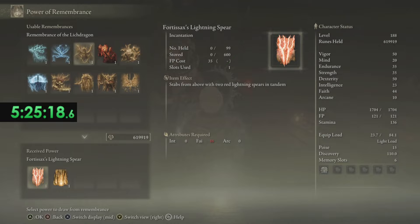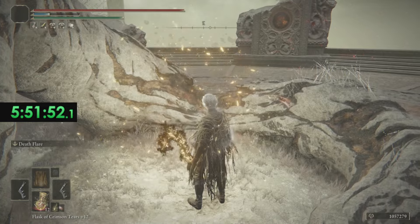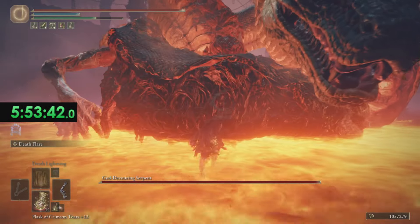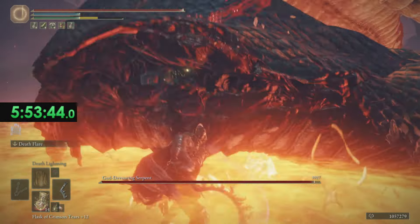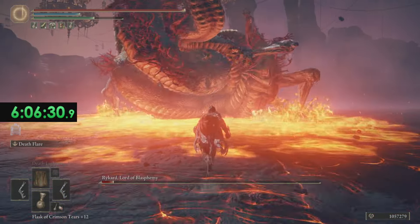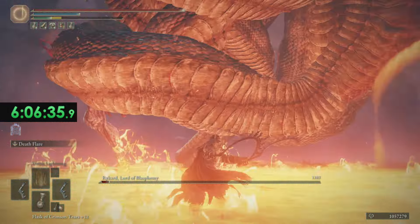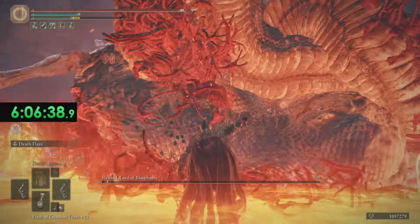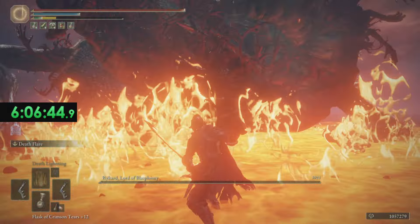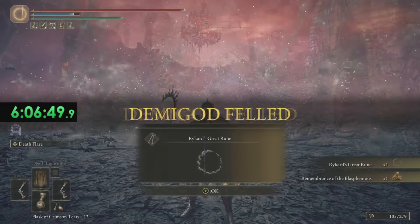We acquire Deathlightning from Fortissax's Remembrance, and take down Maliketh to turn the capital to ash. Lastly, we grab Malenia's Great Rune to do something unorthodox. For the God-Devouring Serpent and Rykard, Lord of Blasphemy, I knew I had to do something unique since we don't have the damage of the Serpent-Hunter and the status effect doesn't deal damage like Frost or Bleed. I wanted to use Malenia's Great Rune to hopefully keep me in the fight long enough to take them down. By this point we've grabbed a second Eclipse Shotel since we are on New Game Plus. Though this fight was long and grueling, we eventually take down Rykard.